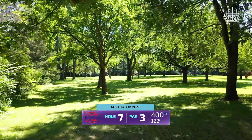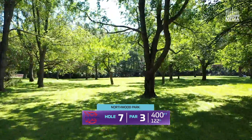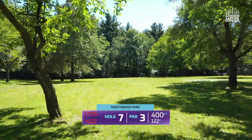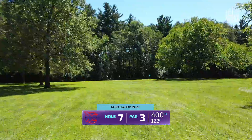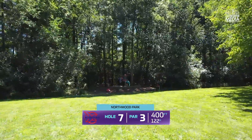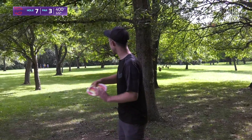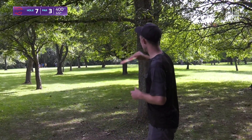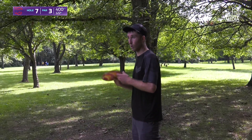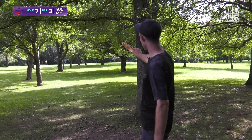Hole seven, 400-foot par three, low ceiling just like the previous hole. I would say this hole is a little more challenging. You've got two routes — the dead straight at it, which is a little bit low ceiling, and then I'm going to throw the cut roller on the outside. It brings these trees a little bit more into play, but I'm throwing a cut roller and then going to cut towards the basket. I just don't like the low ceiling — it doesn't let you get the height to get to the basket. A lot of people land short, so the roller doesn't need that much height to get the distance.